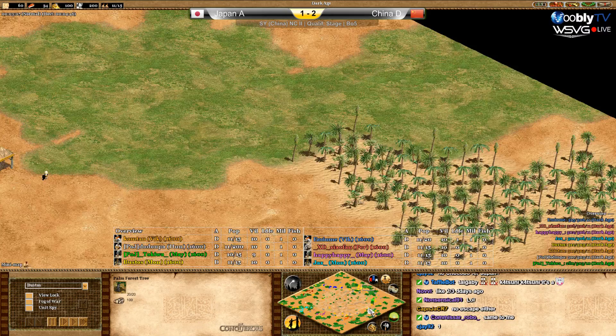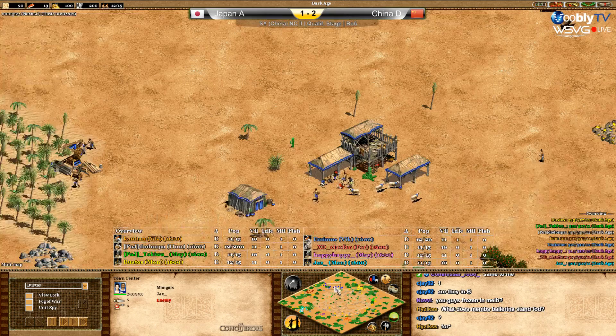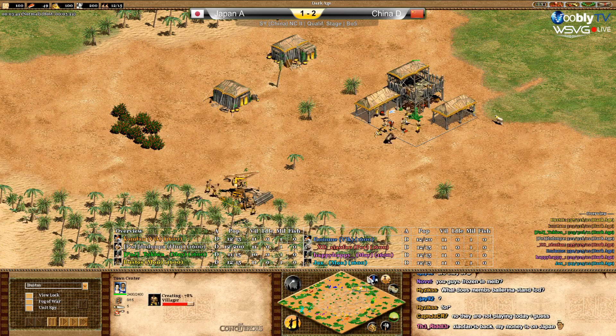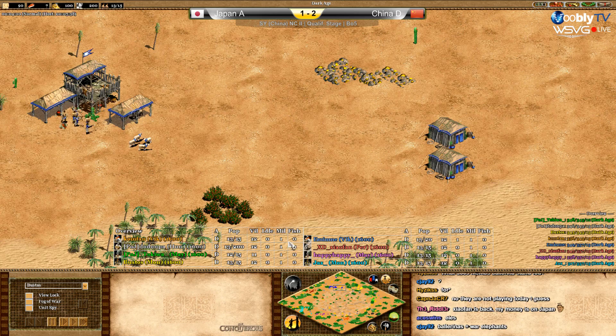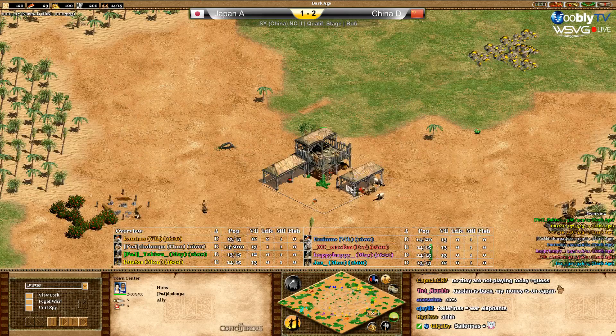It's not very difficult to wall because the big forests are in their bases. Let's go player by player. Bustos has gold close to the wood and three nice forests, so he can wall easily. He's Mongols facing the Vikings. He seems to be going for a fast feudal, maybe only three on wood.